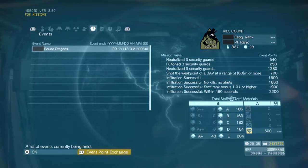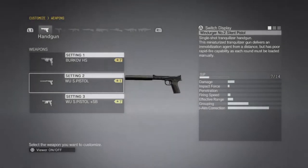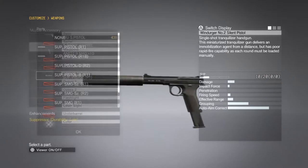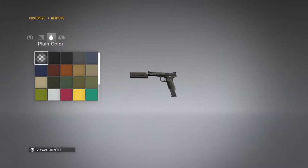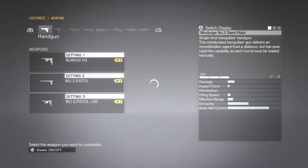And infiltrate within 480 seconds, or 8 minutes. We're going to be bringing along the Grade 1 Windruger Silent Pistol. We're probably not going to use it much — maybe to turn some guards around if anything. Make sure to add the extended mag here.